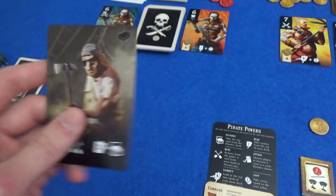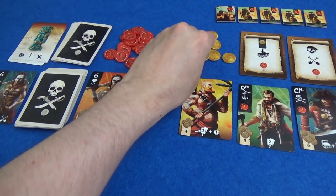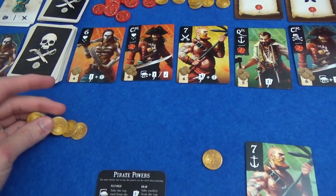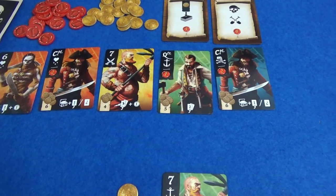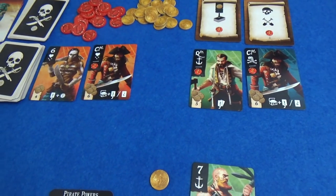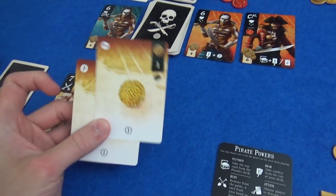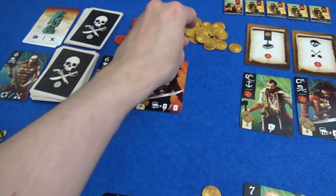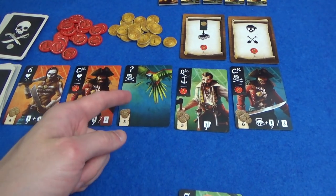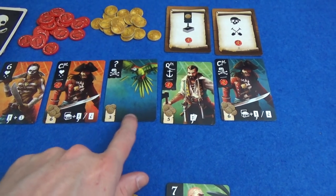Oh, we need a new pirate — so we've got a captain there. He could take this pirate away from me. Yeah, he'll do that — he doesn't want me to earn a point by having a pair. He draws two cards and decides which one to keep and gets a coin, so there's a chance he can hire again. And then we have a parrot — it counts as the blue suit or skull and crossbones suit, and it counts as whichever number you like, but it doesn't have a power when it's played.